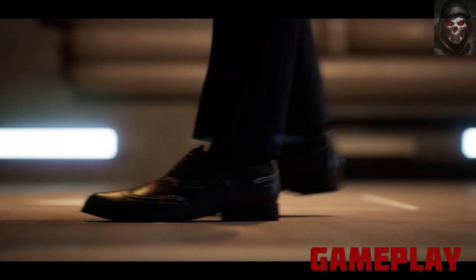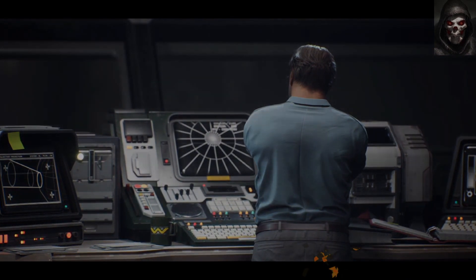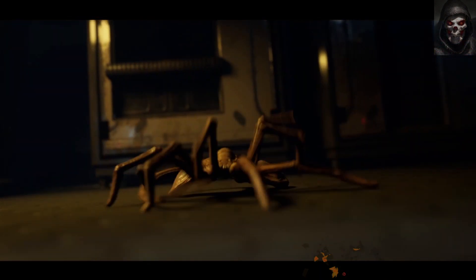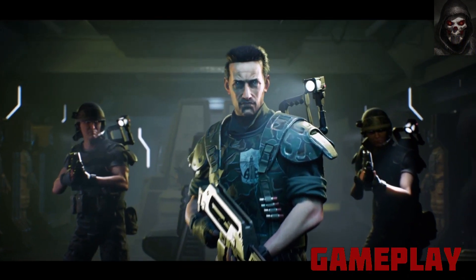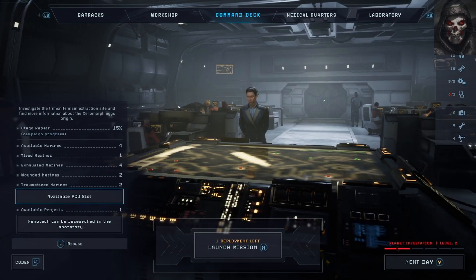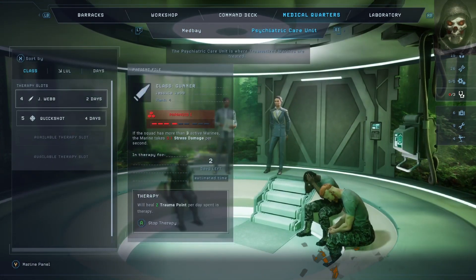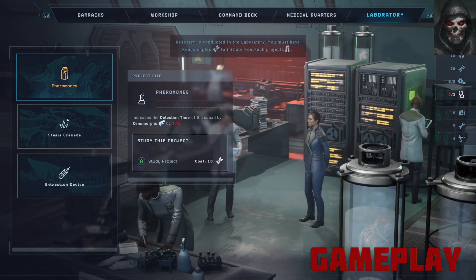The game starts with you taking control of Deputy Administrator Meiko Hayes, a Weyland-Yutani executive. After a devastating xenomorph outbreak on your space station, you activate the planetary containment system called Cerberus, destroying all ships coming in and out of the area. You are then forced to join U.S. Colonial Marine Jonas Harper on his ship, the Otago, which crash-lands on the nearby planet Leith. This becomes your base of operations from which you launch marine away missions.